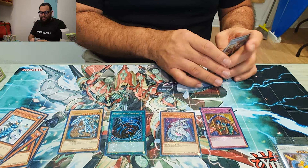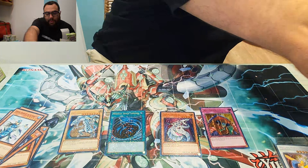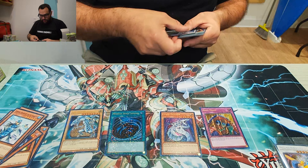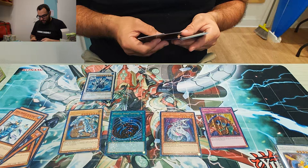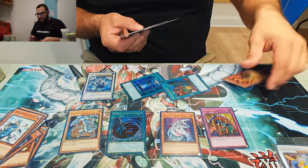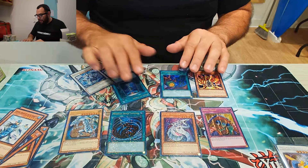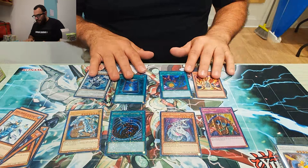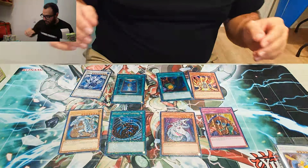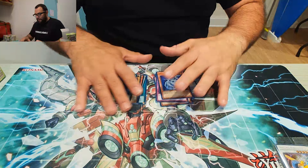Wow, look at these pulls guys. So far we've gotten a lot of good cards from this box — it was actually really good. Going back to what we have: Trisha the Dragon, Book of Moon, Polymerization, and Lava Golem. The other cards I'll be honest I don't really care for as much, but these are pretty good cards so far and they're being added to my collection.